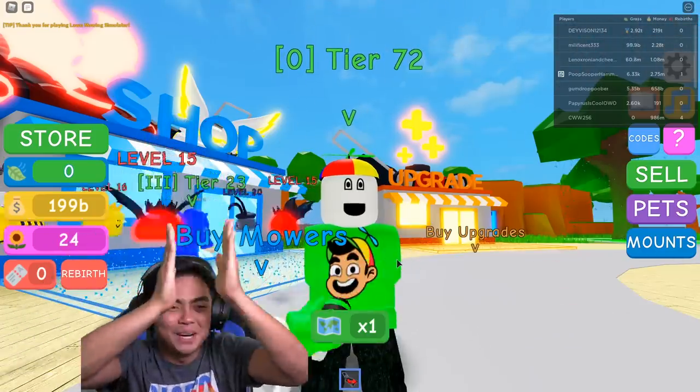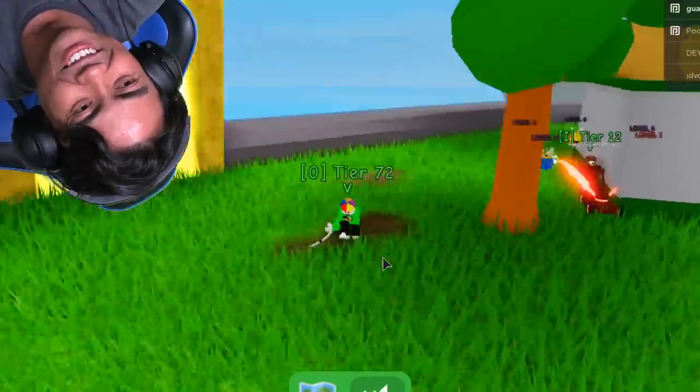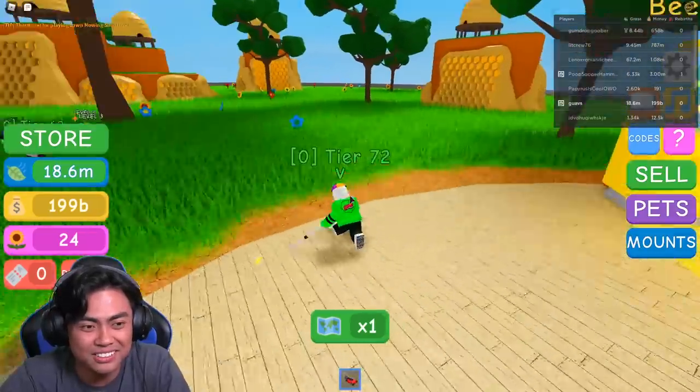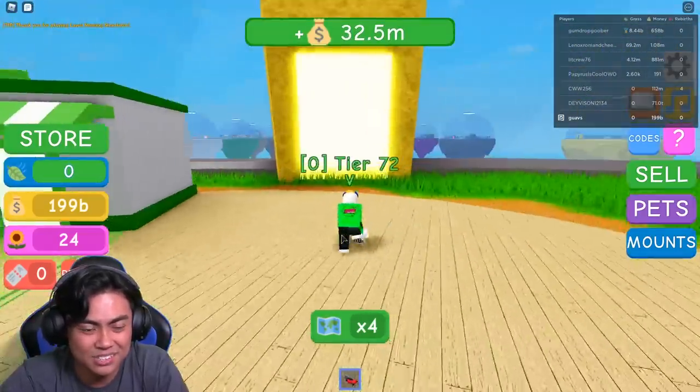It's like, yo, give me your money so I can make you look goofy. Look at Guavs. What's in here? Busy bee fields. Oh, there's different worlds you can go to. So cute. Let me sell grass. Oh, this is so cool.